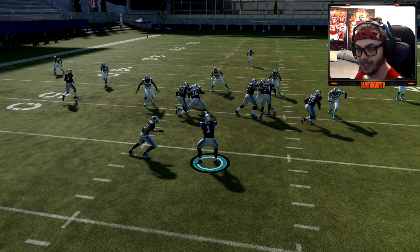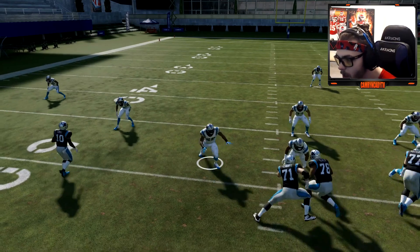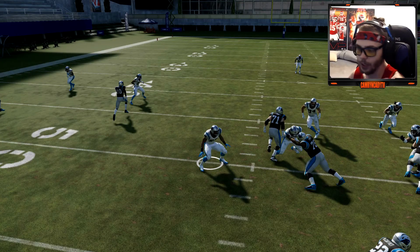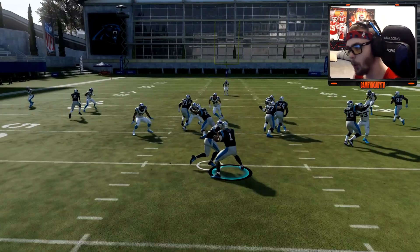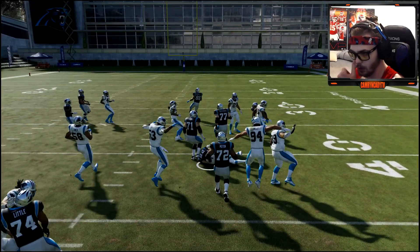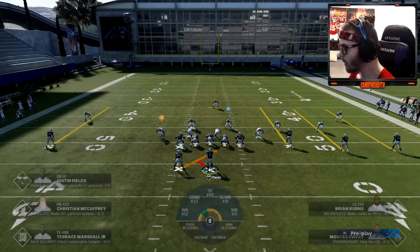Right there when he makes that move and stops, I know immediately — so I'm holding X at that point. You can see how he comes off the line, stutters, and just waits. He'll go left or right if you keep it with the quarterback. So that's where I'm holding X, CMC gets it, and that's the hole.